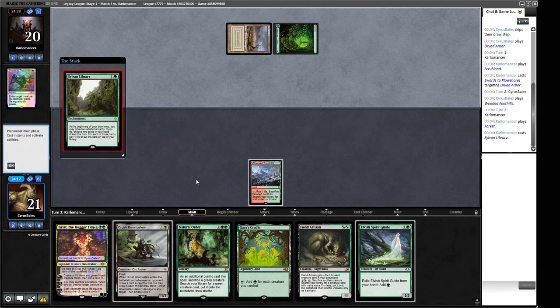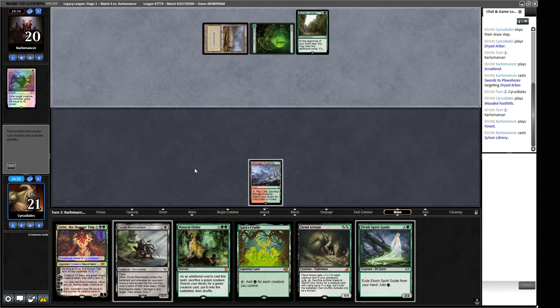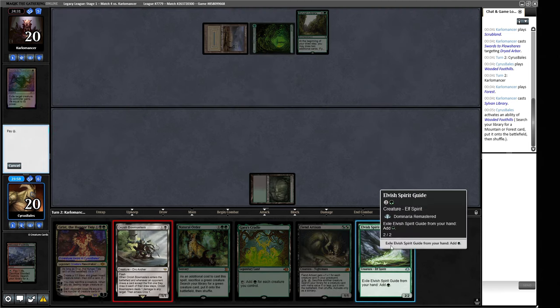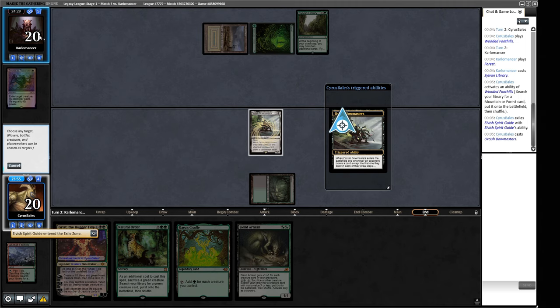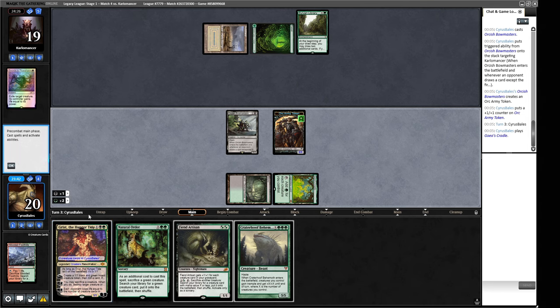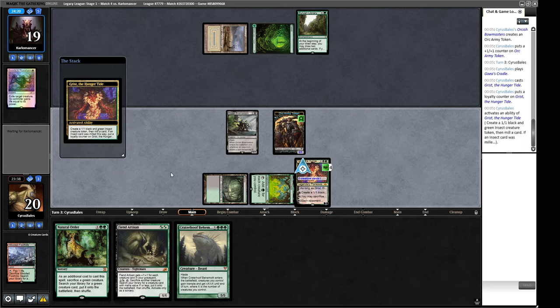A Sylvan Library — Orcish Bowmasters is pretty good against Sylvan Library. We're on some sort of white-green-black strategy — Junk, or Abzan as it's now called, I digress. Now we have a lot more mana. Let's play Grist, the Hunger Tide — this will start churning out tokens and make our Cradle extremely good. We bash for two next turn. With five mana off just two lands — pretty spicy. They go into Sylvan Library? They do not. They have a Mire, so I think we're on Abzan Depths.